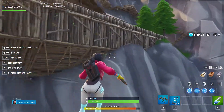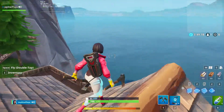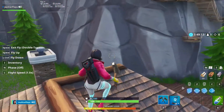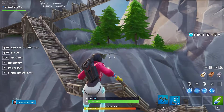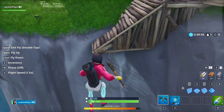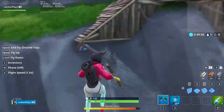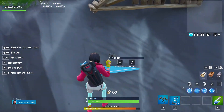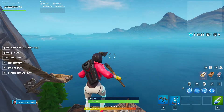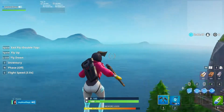There's a small creative change I want to draw attention to. I think in my last creative battle royale map change video I mentioned wanting some sort of ability to change your flight speed in creative mode — well now you can. If you look at the bottom left of the controls, you can actually change your flight speed.